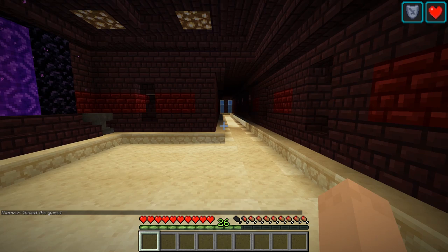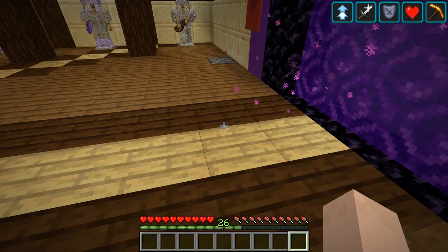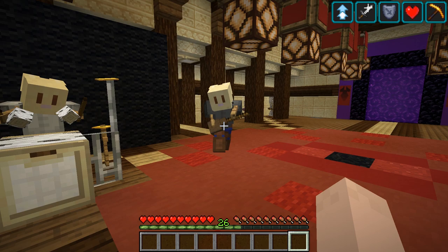We go through here, and this is actually going to lead us up to his base. We're kind of in the main lobby, where his ender portal entrance is. And right away there's something that I find really, really cool — more with the armor stands.